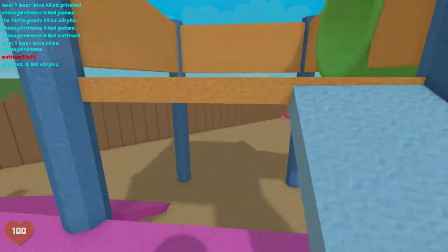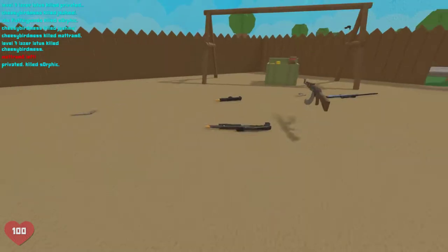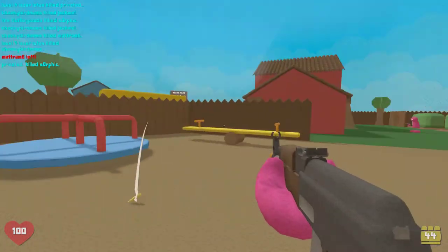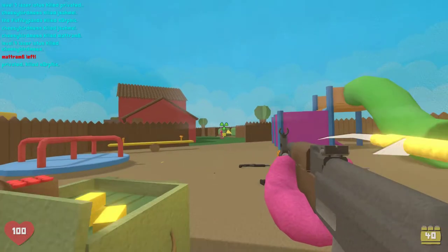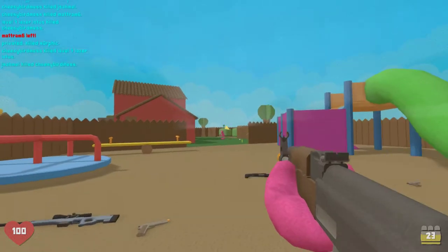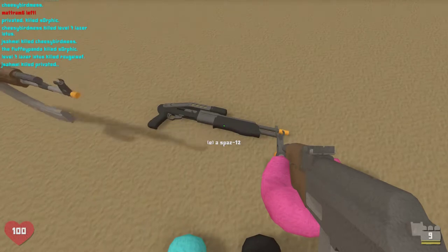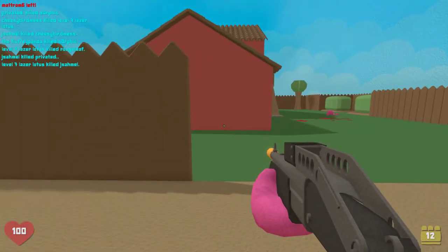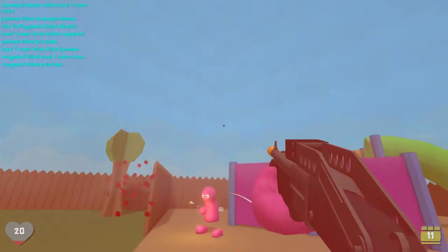The weapons play vastly different in this game - you have kickback and recoil depending on what weapon you're using. The sniper I think is the most OP by far. I tried to use the AK and I cannot aim. The dude's AFK and I cannot hit him for the life of me. I was one kill away from UAV, which I don't think actually exists in this game, but it would have been really cool if it did.